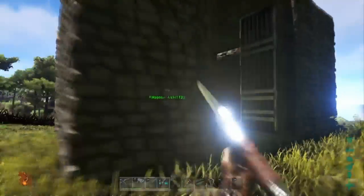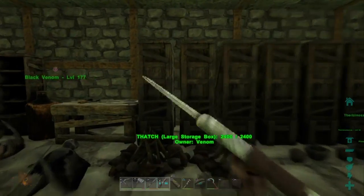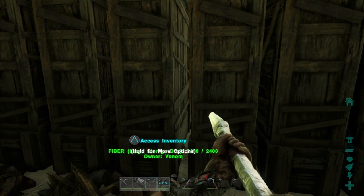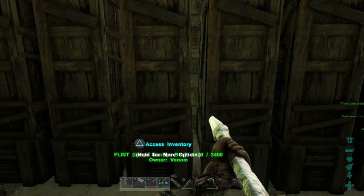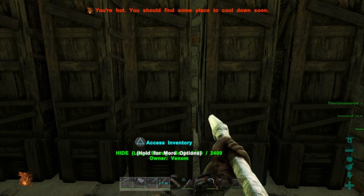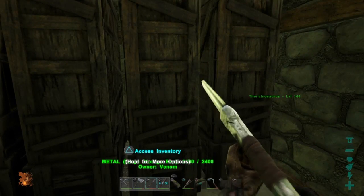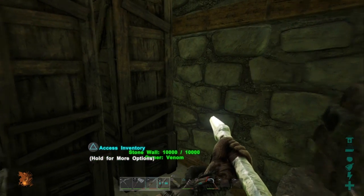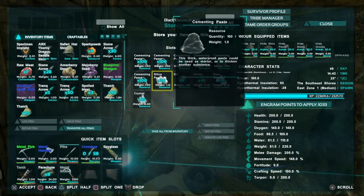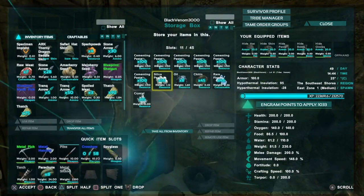Today we're going to start filling these boxes over here because now we have the creatures that we need. For the wood, we're going to use the beaver. For the thatch, that's already full. For the fiber, we're going to use the Therizinosaur. For the stone and the flint, we're going to use the Doedicurus because he can get stone but he also gets some flint. For the hide, we're going to use the Allosaurus, but I think it already has all the hide we need. For metal, we're going to take the Argentavis up to the mountain.